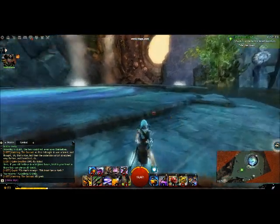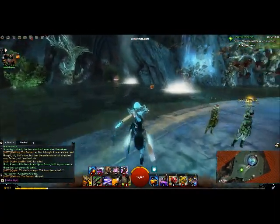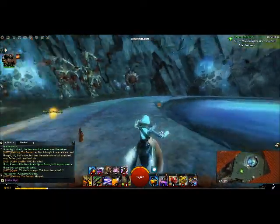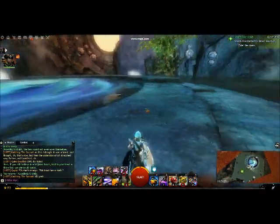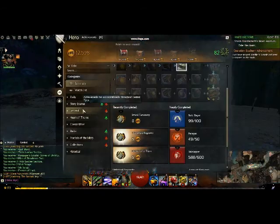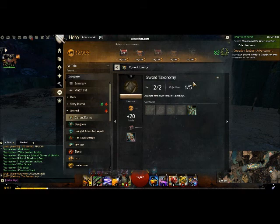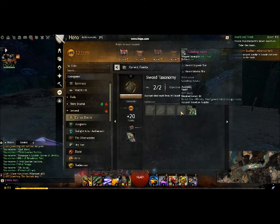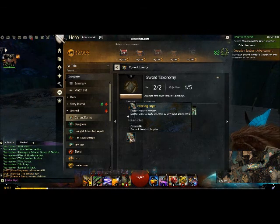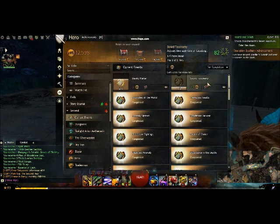So if you want the ascended versions of the weapon, you're going to have to actually craft the weapons with the recipes. But if all you're looking for is to get your achievement done, you can just get the skins for 1,000 unbound magic for each trade-in. Just make sure that the weapon you want to end up with is the last skin you choose. Under current events, there should be a new achievement for Taxonomy. We have one skin, and the other four skins are here. If we do it all, we get a new greatsword skin, which is the original skin.